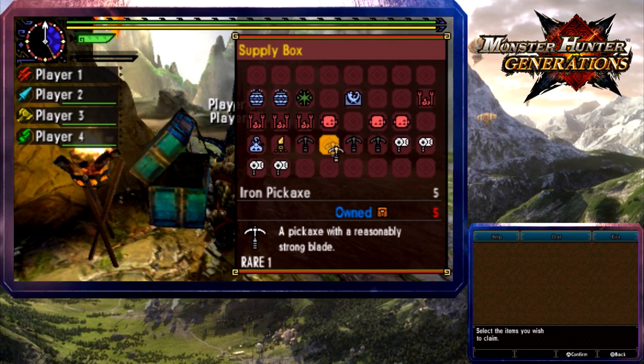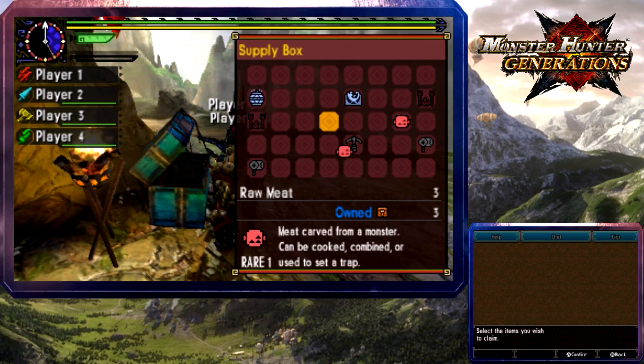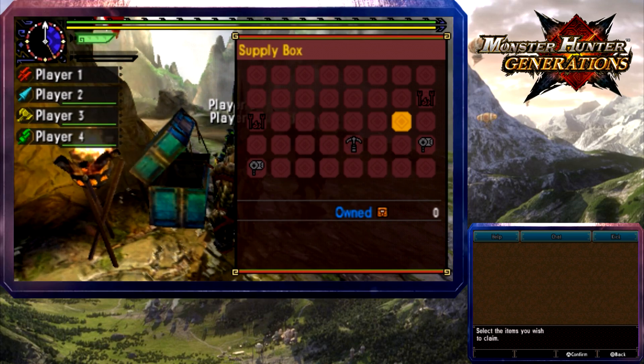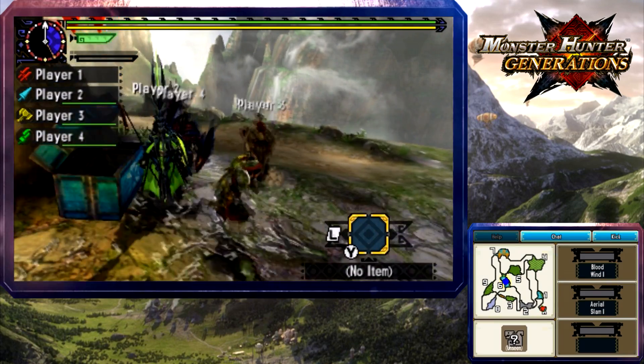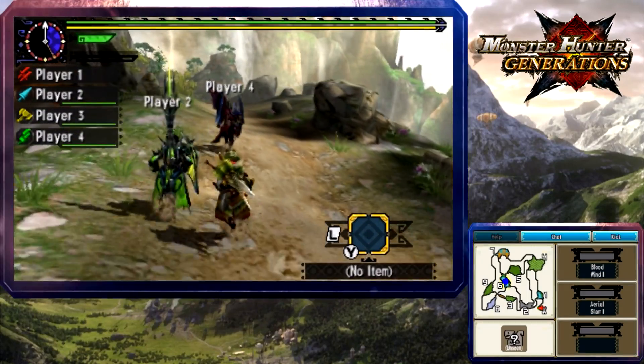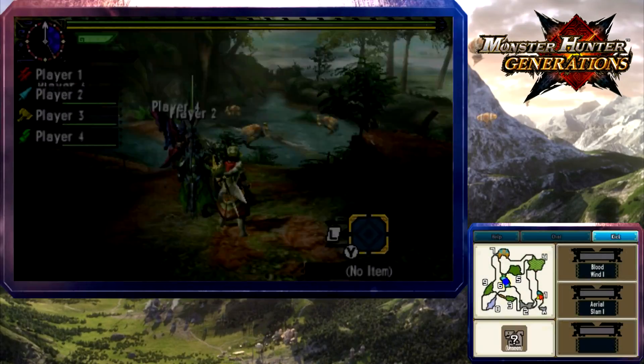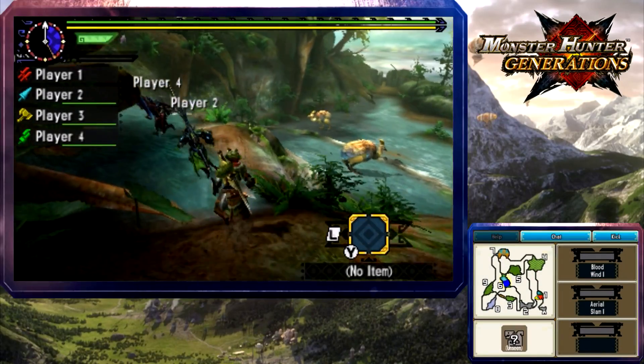It has sonic bombs, meaning it's weak to sound. I recommend someone else take the other stack of sonic bombs in the chest. I might as well take a pick and a net - it's not gonna hurt anything. Someone take the pitfall trap and I'll grab the cooking supplies so you can go cook. This is a fight you don't want to cook in the middle of.